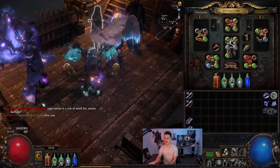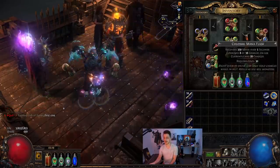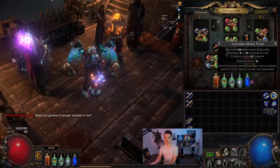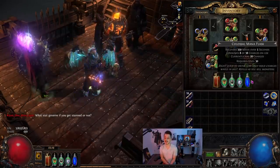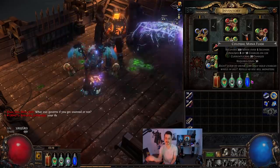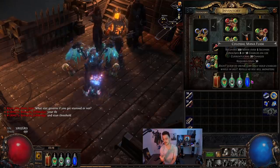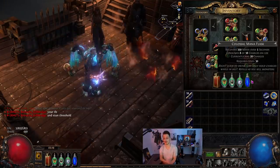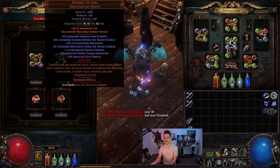Our DPS so far is pretty good. Running a silver flask, a diamond flask, quicksilver, and a mana flask with basically nothing on it at the moment — strictly there to let me pre-fire bosses or situations where I need to attack lots of helixes before I can start leeching. With this setup I've mostly been doing Rat's Nest and Dark Ray corrupts.